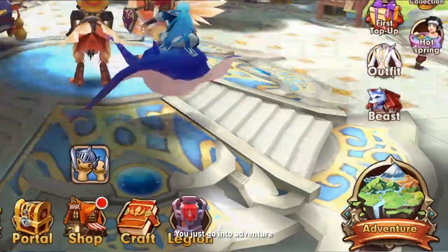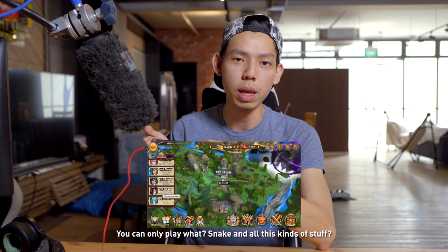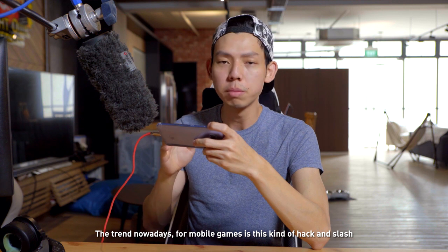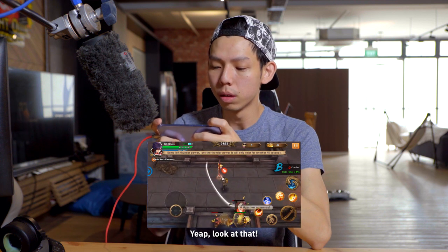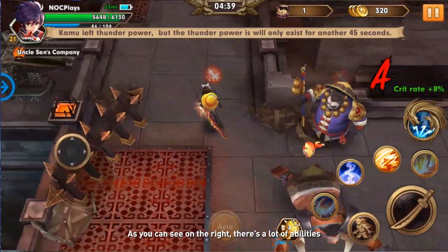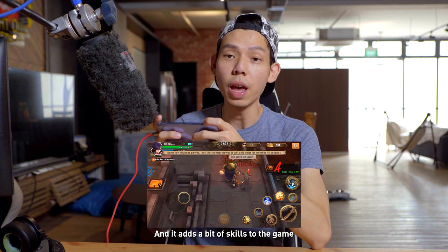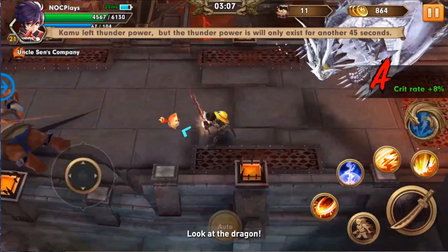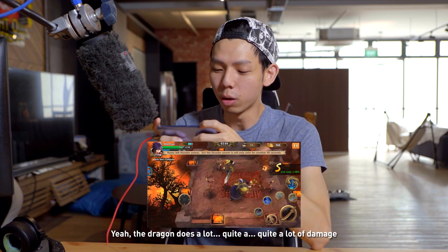Feature number two — I'm going straight into the gameplay. I'm always very impressed with mobile games. Like five years ago you could only play Snake, and now you can play a full-featured hack and slash game. The trend these days is this kind of gameplay: you move around, slash, and use skills. On the right there are four abilities with a roll mechanic, which adds a nice touch of skill. You can dodge, and there's also a dragon ability that does quite a lot of damage.